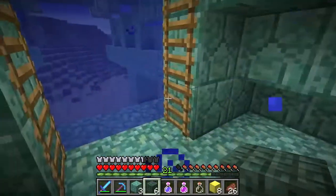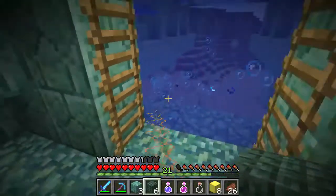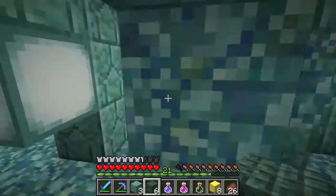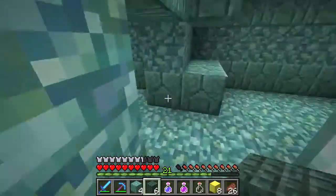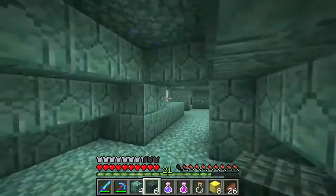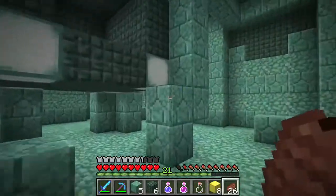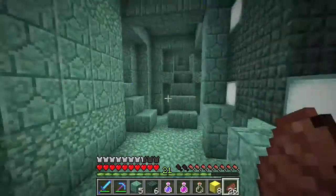I made ladders at the front entrance so water stays out and we can come and go as we please. There are still rooms with a lot of water that I haven't gotten to. The really big room where we fought the last boss — I did not get all the water out of that one. I saw it and thought, this is going to be a big project.